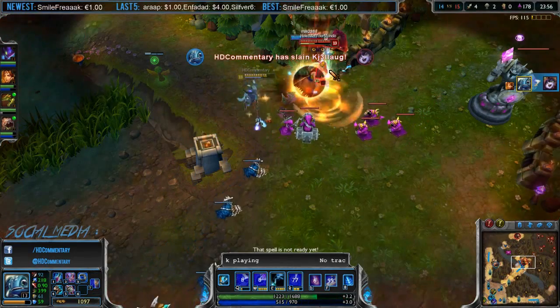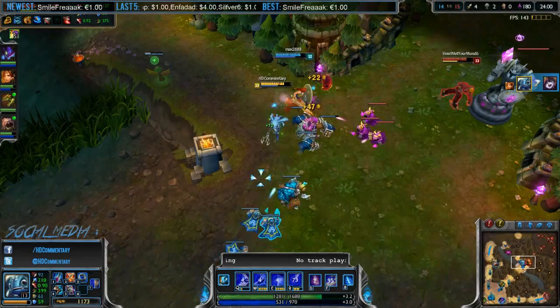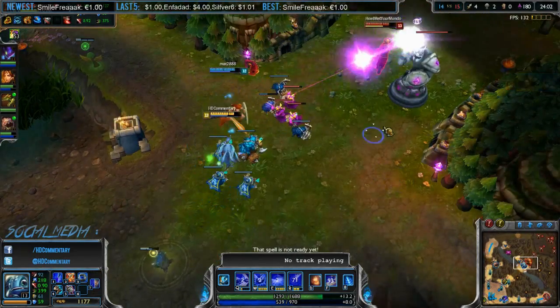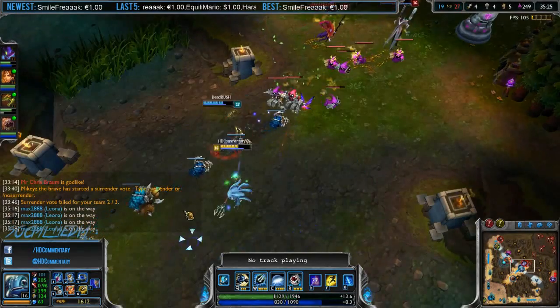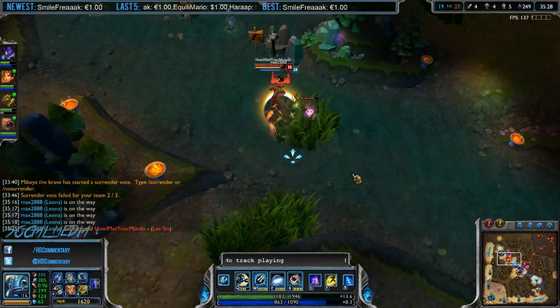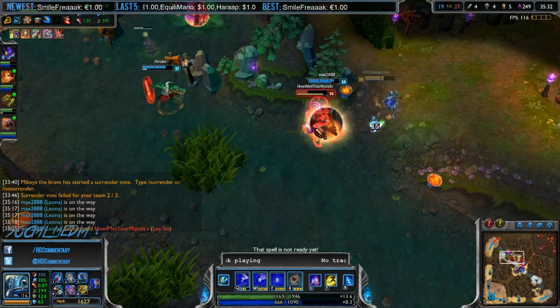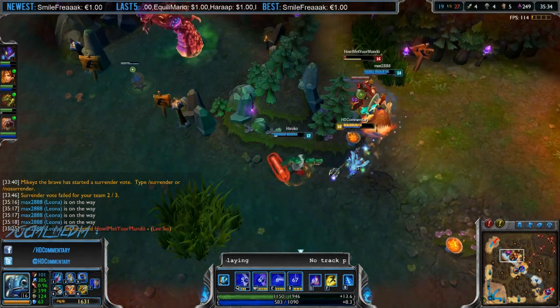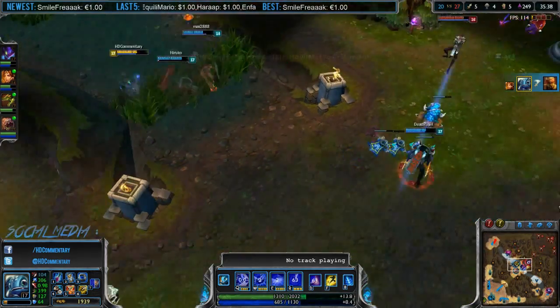Make sure you have warded your lane, or else you risk dying to a jungler. Another tip is to be careful when using your E to farm — a good enemy reacts to it and will try to all-in you once your E is on cooldown. Only use your E to farm when you know you are safe. That is pretty much all for the laning phase. After playing him for a couple of games, you will know what kind of damage Fizz is capable of dealing, and then you will start wrecking your lane.